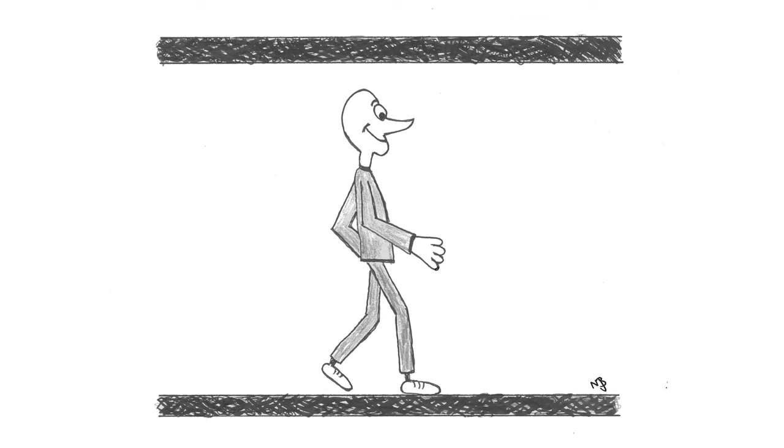Therefore, logic dictates there are two ways we can create distortion: we can make our guy taller than the corridor, or we can make the ceiling lower than the height of Mr. Wave — or a little bit of both. When the corridor's ceiling is taller than Mr. Wave, he can walk down it with ease. No distortion happening at all. Mr. Wave is Mr. Clean at the moment.